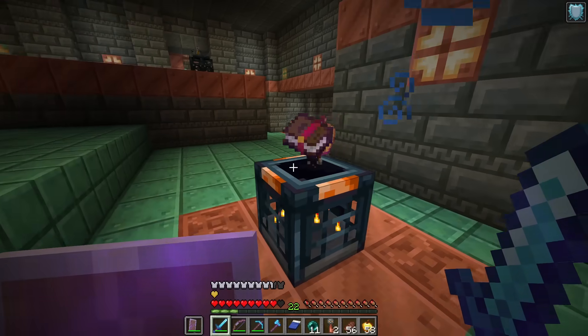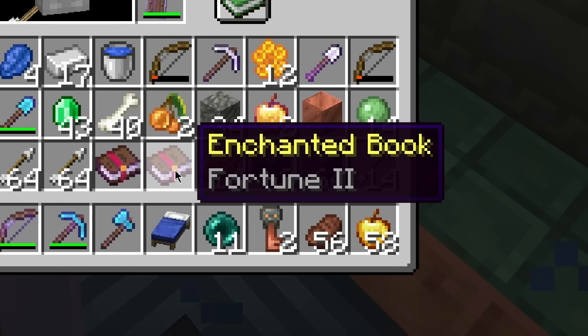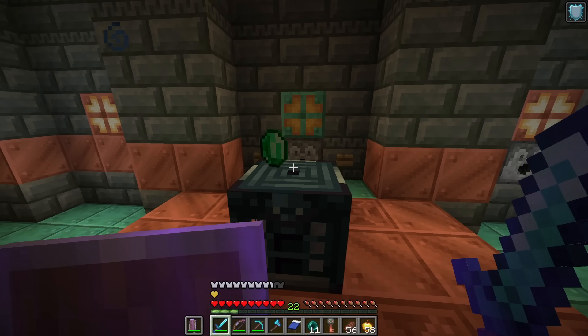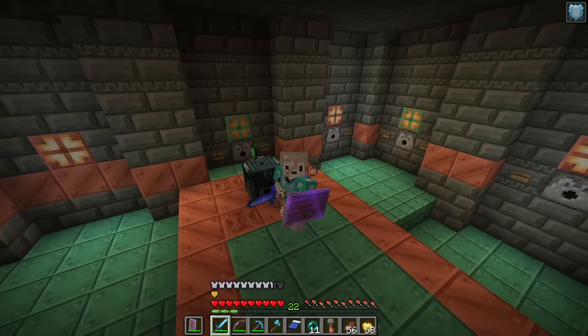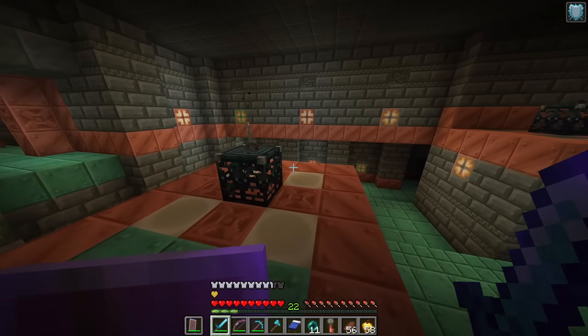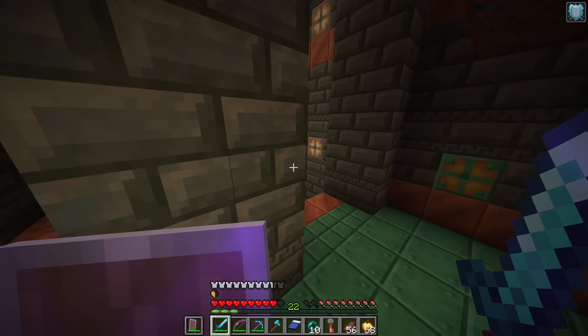This gave me two saddles — why did it give me two saddles? Fortune 2, emeralds. That's a lot of emeralds — 53 emeralds from this trial chamber, which is kind of awesome. Good for trading. Found the breeze, I'm a fan. Very cool. I think I'll do one more room.